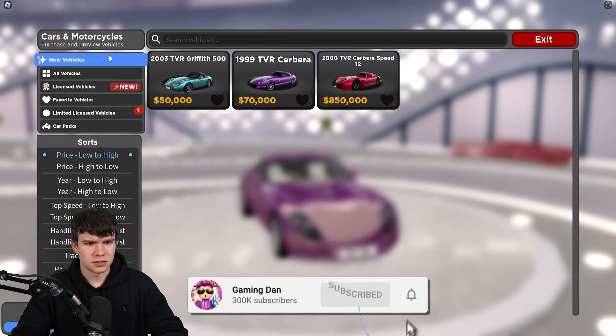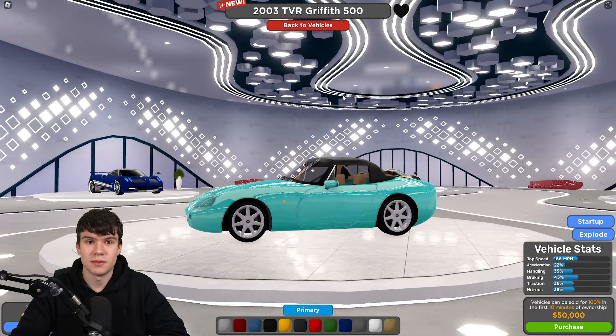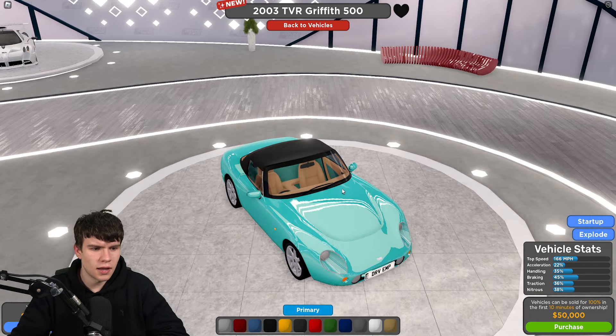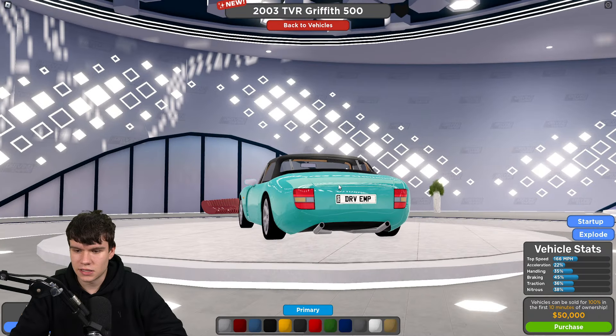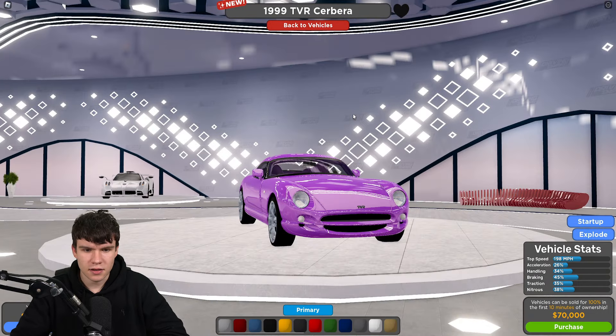So, limited license, 2003. Never mind — I thought those purple ones were the exact same, but they're not. They're a bit different. It looks like these are quite old cars, to be honest. 2003 is quite old, to be fair. 166 miles an hour top speed on that one. 198 miles an hour on that one. These cars are quite old, to be fair.